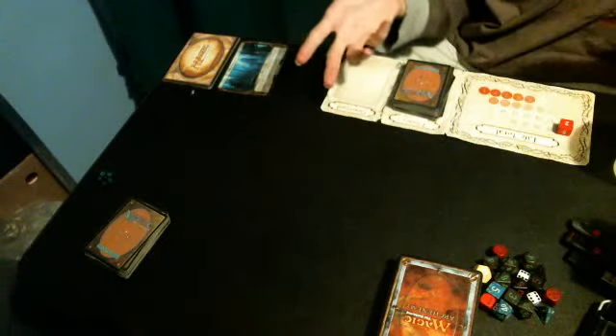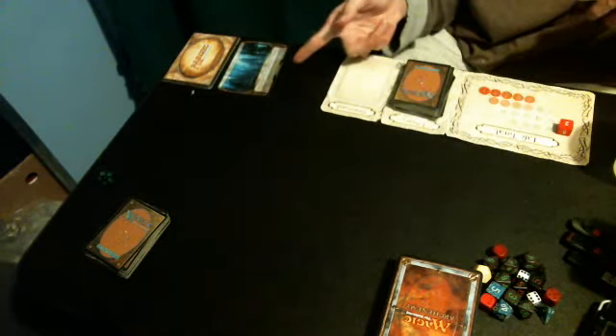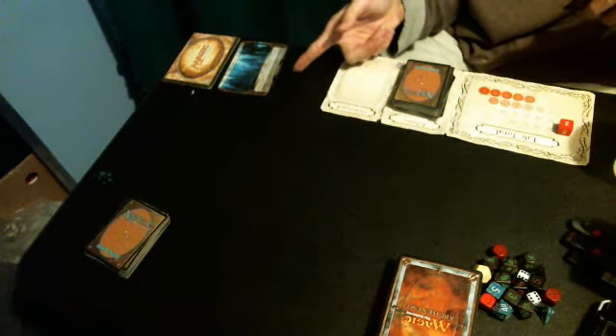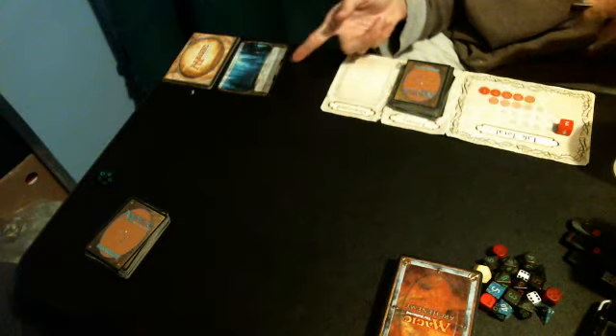Welcome listeners, we got another magic game here. We got Arch Enemy, we got Plane Chase. The first Plane Chase card is Under City Reaches, which is whenever a creature deals combat damage to a player, its controller may draw a card. Hand in the Circle is whenever you roll a circle, you have no maximum hand size for the rest of the game.